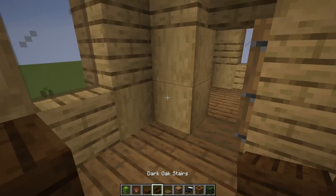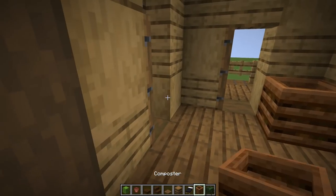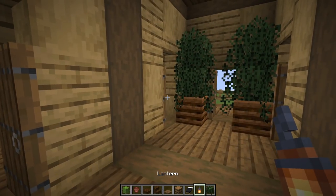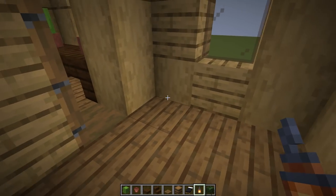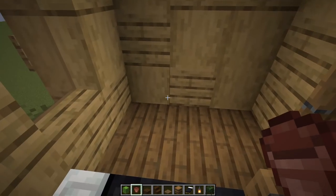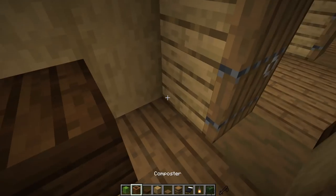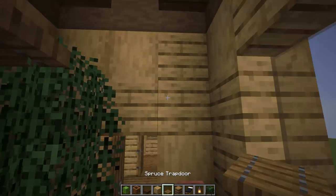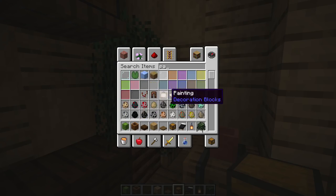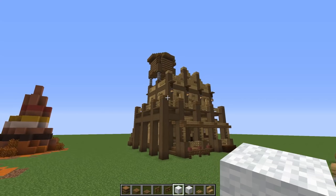For the inn upstairs, put two upside-down stairs and a slab, a couple of flowers or cactus on the side, composters with bush on top, and a lantern at the very top to light the whole space. Each room is pretty similar — mirror them all. Put a barrel in the corner, a bed on the side, a flower pot or light, a tiny table with a composter and bush inside for some life. Add trapdoors on the sides, a barrel, maybe a chest, a painting, and some carpet to complete each room.